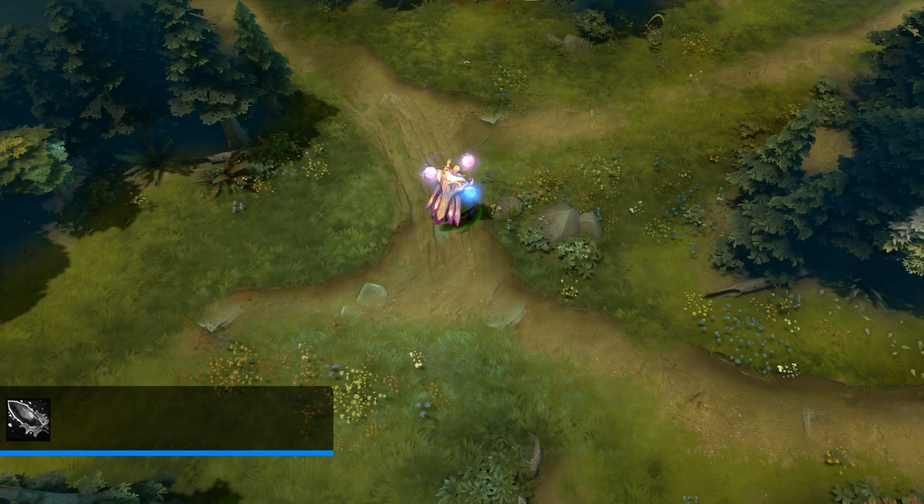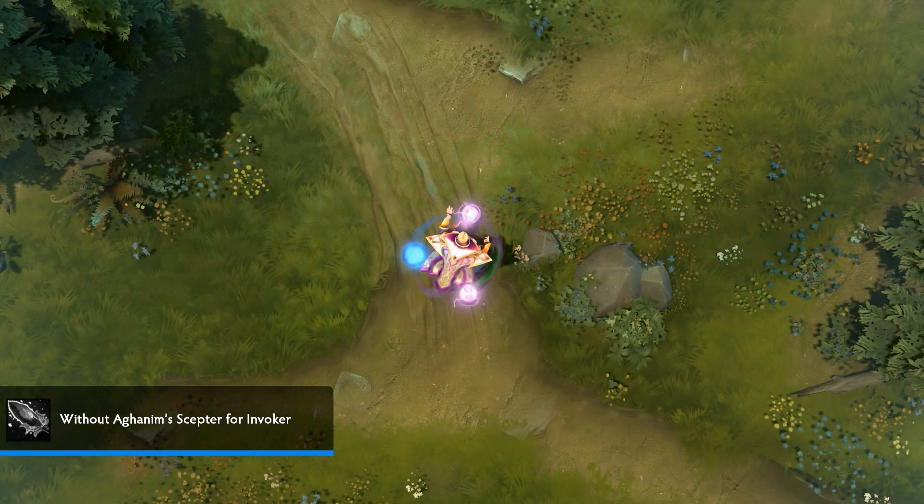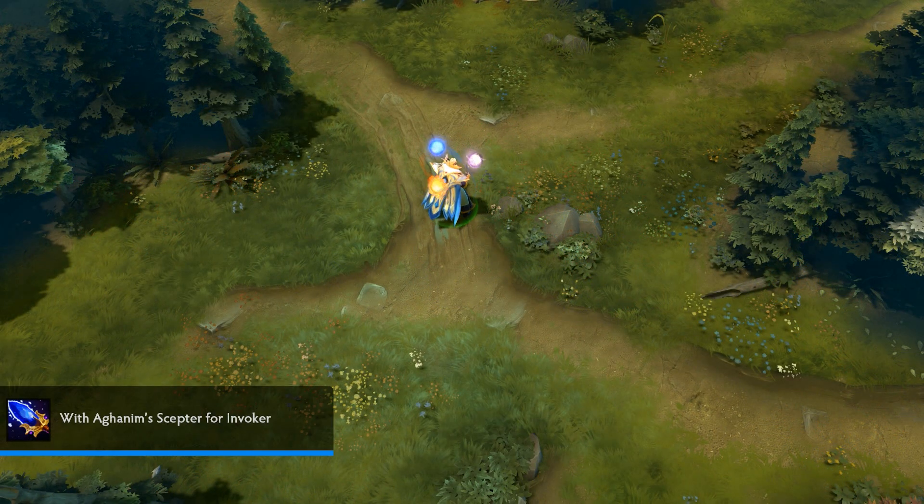And lastly, thanks to 10,000 votes, we created the Invoker Cape, which adds a gem and changes colors entirely when an Agonyms is equipped. Keep in mind that for the footage shown, physics weren't added, so just ignore the static cloth.